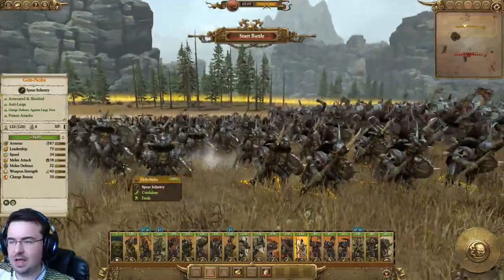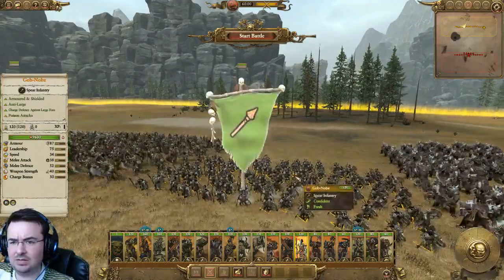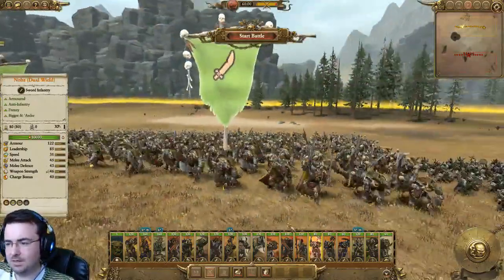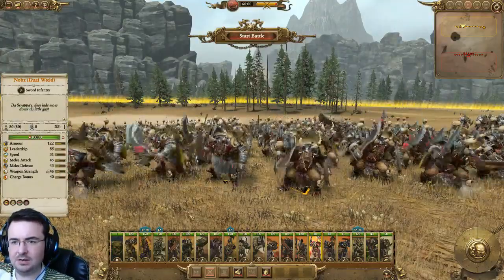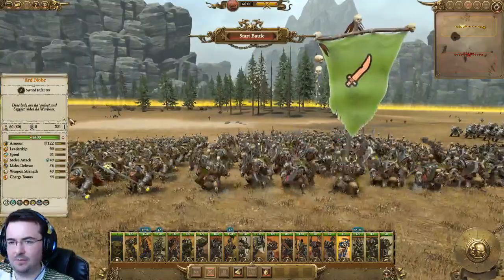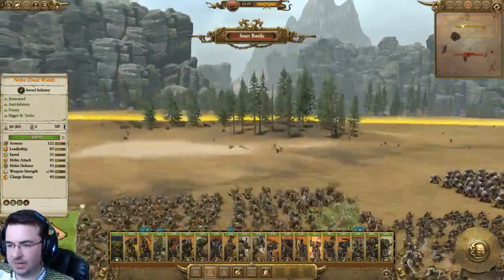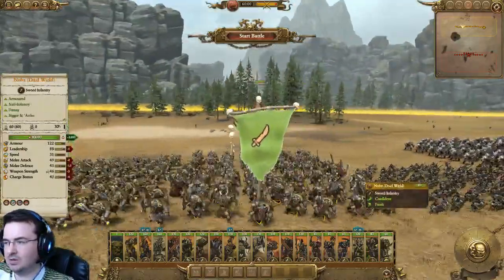Gobknobs — love these guys. Very heavy, heavy goblins. They look fantastic. These are Anti-Large, armored, shielded, Charge Defence, and Poison Attacks. Absolutely superb. Then we've got Nobs Dual Wield, Nobs Great Weapons, Hard Knobs — all sort of variants of the same unit. Bigger and harder, these lads mow down the little gits. These are the absolute elite level infantry. They pack a huge punch but there's fewer of them — they're the veterans. Probably just below the likes of Ironbreakers and maybe some of the Knights of Mawr in the Empire. Gorgeous looking though. We've got some Anti-Infantry, some Armour Piercing, and some Melee Expert. Interestingly no Anti-Large at the elite level — your best Anti-Large is probably your Gobknobs.